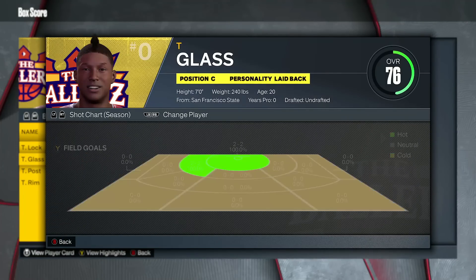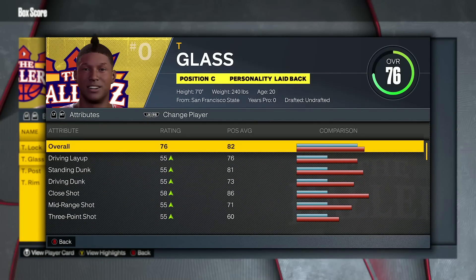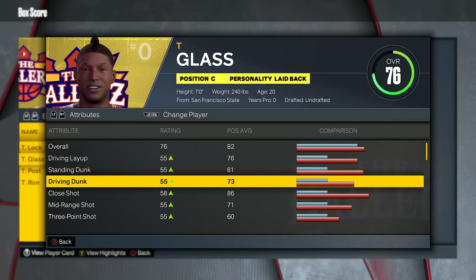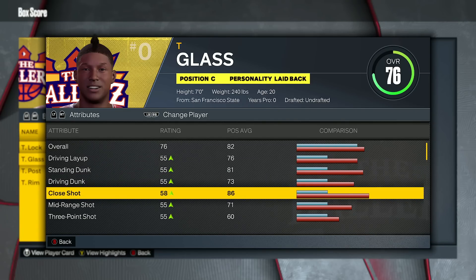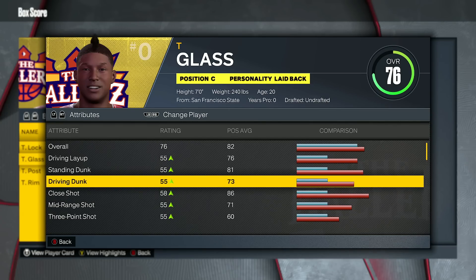As far as how to show what attributes are getting boosted — I want to show you guys essentially the same thing as it's been for the last two years. I gave these builds 50 in every rating. So if it's getting boosted from 50 to 55, that means it's only getting boosted by 5. If it's getting boosted from 50 to 58, that means it's getting boosted by 8, and it's one of the primary things that takeover boosts. Every single takeover will boost any attribute by at least 5, no matter what — slasher, sharp, shot creator, rim, glass, whatever.